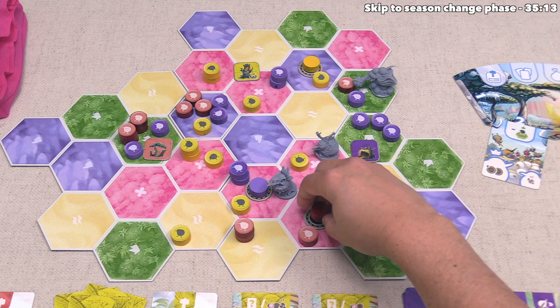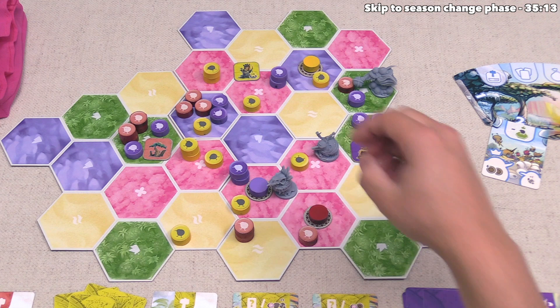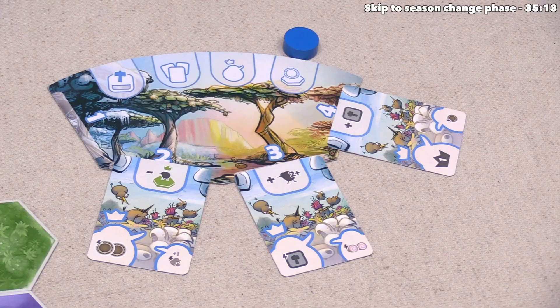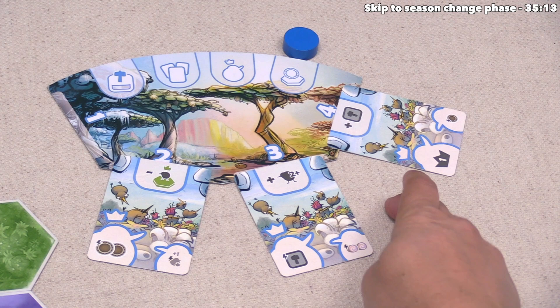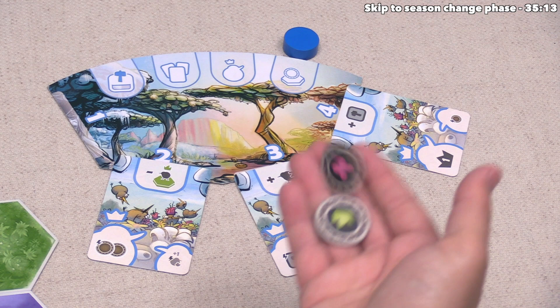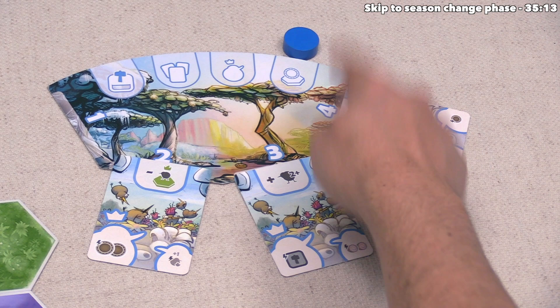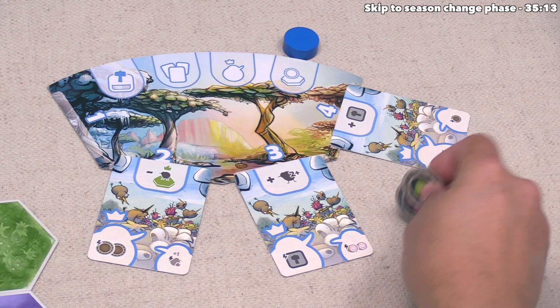We've finished the place dominance tokens phase. In the first, second, and third seasons it works just as I showed you, but in the fourth season when we reach this phase, all players reveal every single domain token they have and claim as many domains as they can. So each player will have at most three tokens placed during the first three seasons, but then at the end of the fourth season players could place as many as they possibly could — which is one reason why it's good to hoard these and not spend them as wild fruit.